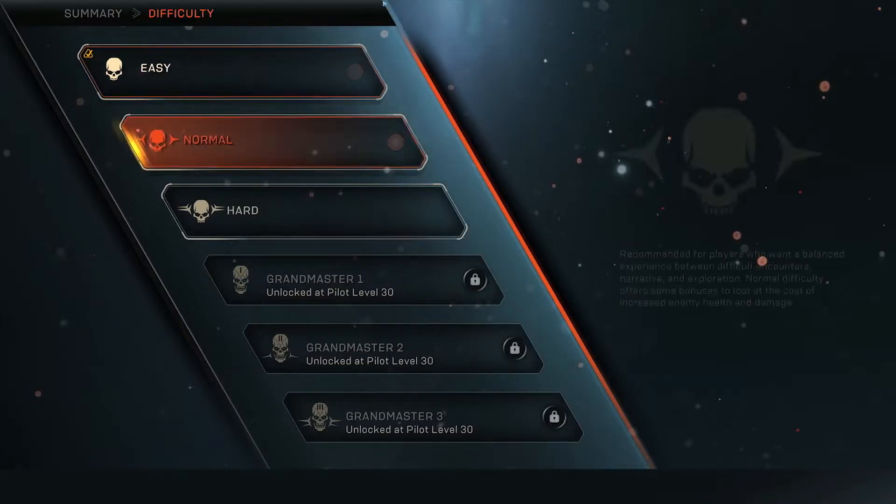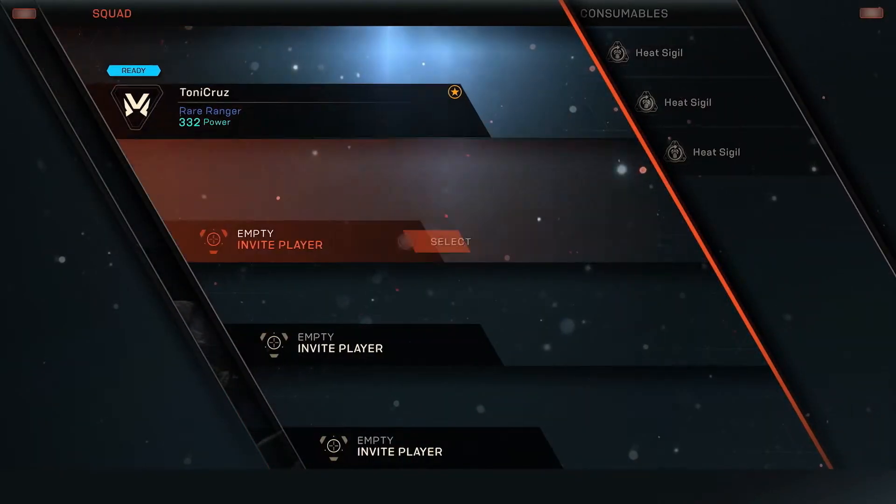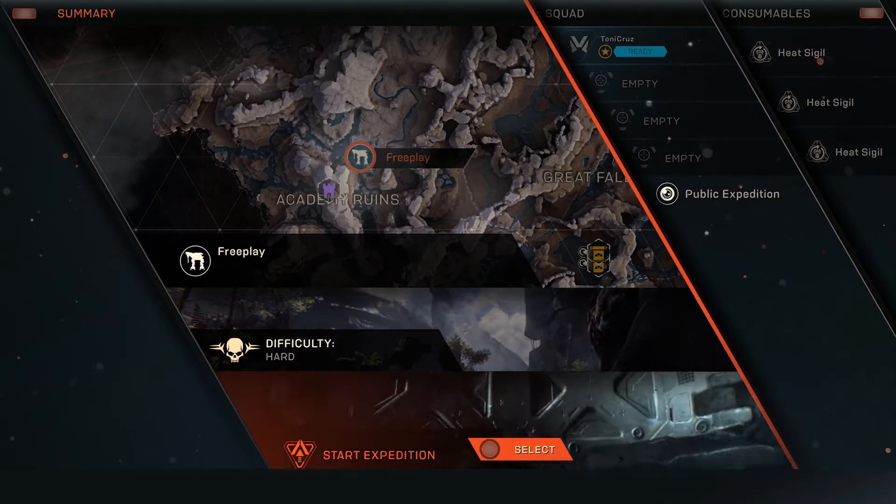Once you've decided what you want to do, select it from the map, and then select your difficulty. Invite friends if you want to play with others. And when you're ready, select Launch Mission.